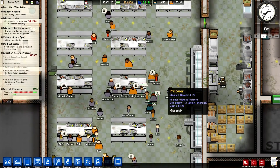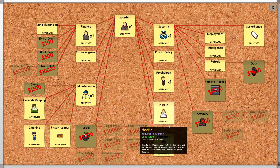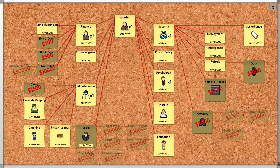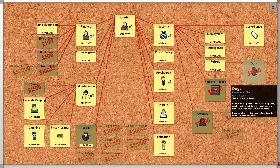My plan - brace yourselves ladies and gentlemen - my plan is to unlock executions. In order to do that we need to unlock legal. There it is: death row requires ten thousand dollars. That's going to be so good. I might get some dogs in there as well eventually.